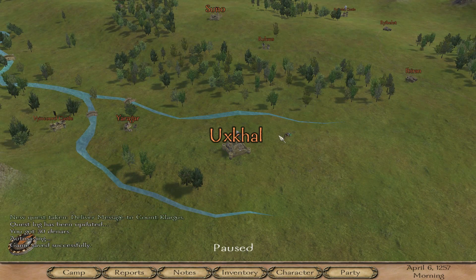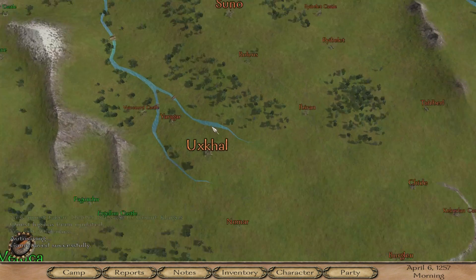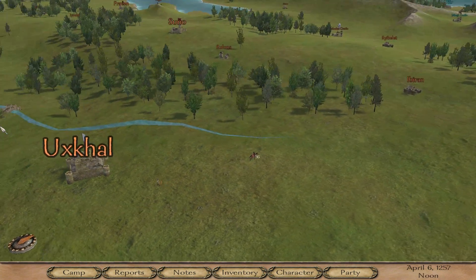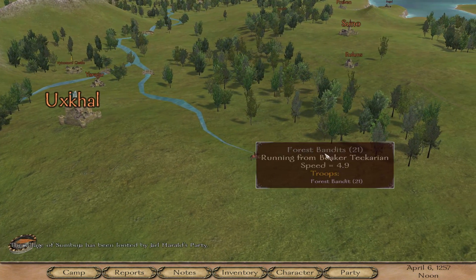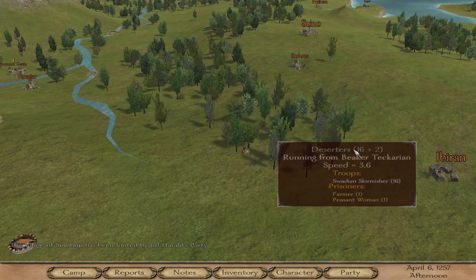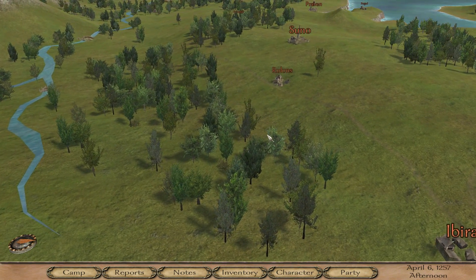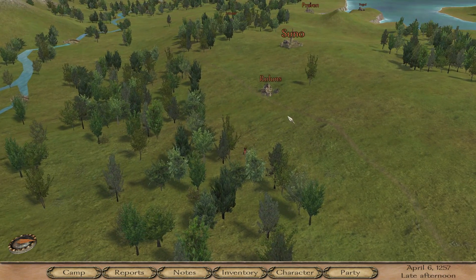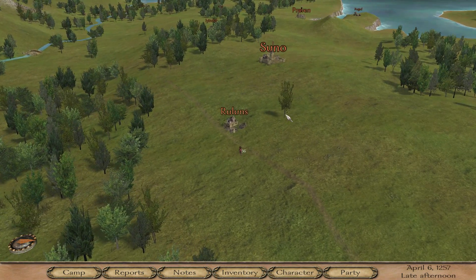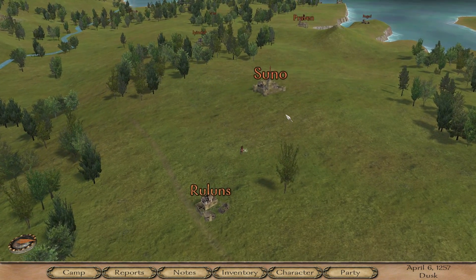I need the people of Uxcal to like me so they'll come and fight for me. Count Varans has another task in Suno, so let's head there and hope I don't get caught by the Rhodoks. The problem with being a large force is you're a little slow at 4.9 speed - it means I can't fight as many bandits as I'd like. But thank you for watching - I hope you enjoyed it. Hit that like button and subscribe if you want to see more, and I'll see you in the next one.